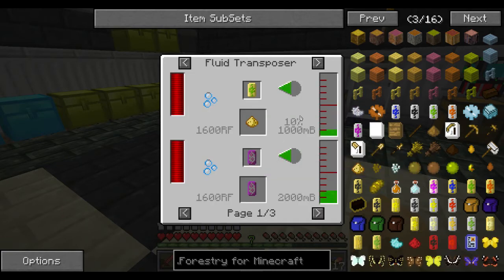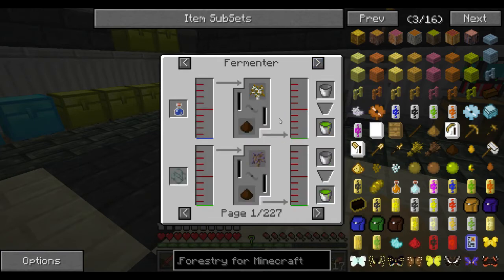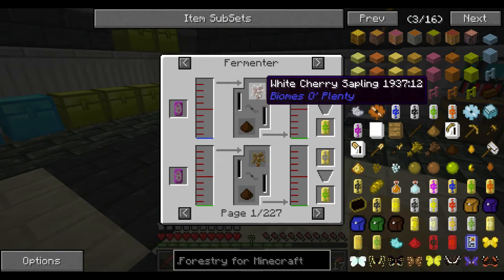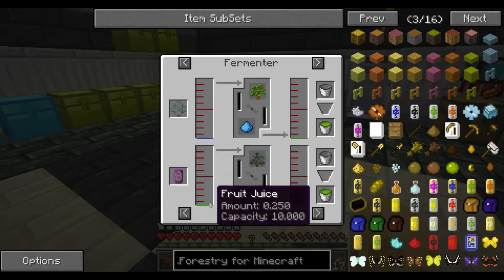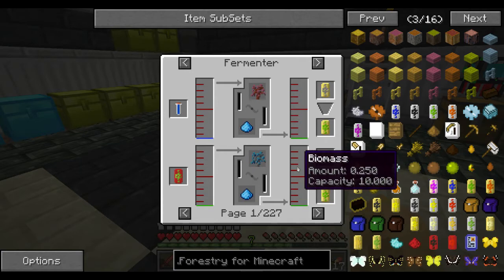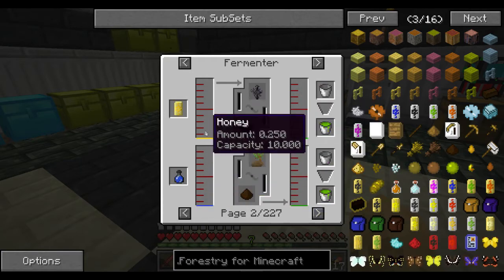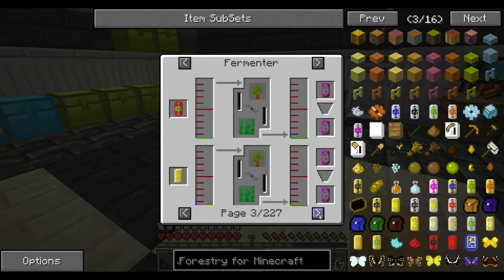Well, how do I make biomass? I need a fermenter. I can use something in the fermenter, like some plant-based materials with water or fruit juice. And it looks like it makes about the same with water or fruit juice. I would expect fruit juice to make more.